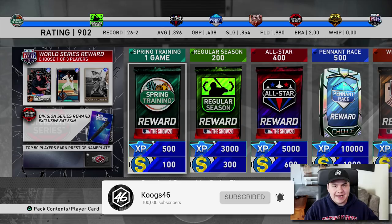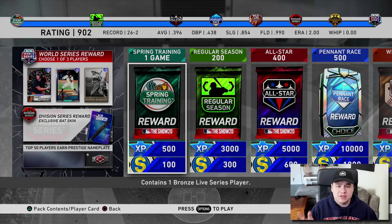So if you guys did not see the video yesterday, spoiler alert, I have made World Series. My record to get there was 26-2. I'm currently sitting at a 9-0-2 rating. I had a 3.96 average. My ERA up there says 2 and my whip says 0 — those are definitely not right. I think my ERA is closer to 3 and my whip's closer to 1. But obviously when you make World Series, you get that World Series choice pack to choose one of three diamond players.